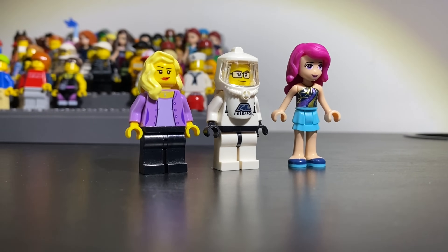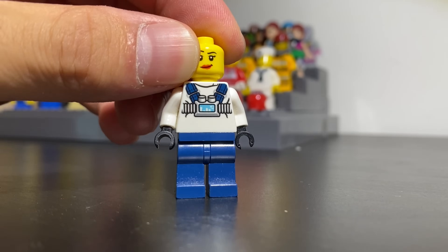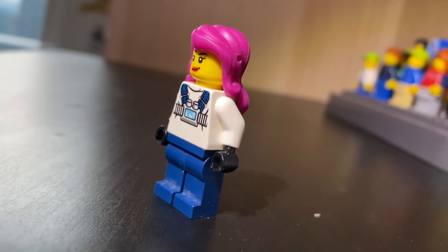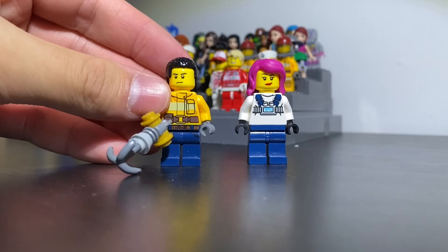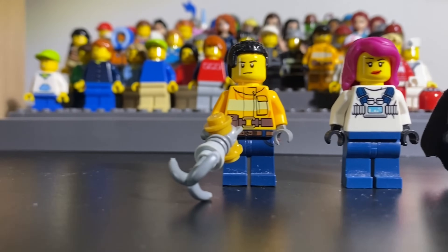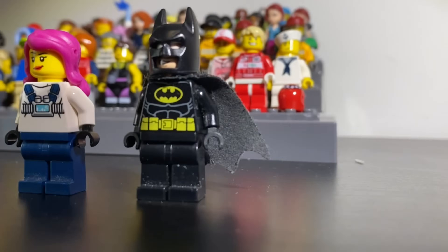To make Sora, I'm going to take these figures. I'll take these dark blue pants and the white torso from a lab guy. And in case you didn't know, LEGO Friends parts are compatible with normal LEGO minifigures. So I'll use the pink hair from this LEGO Friends figure. And our two main characters are done, so we can move on.